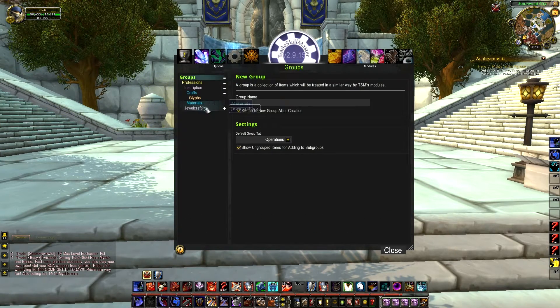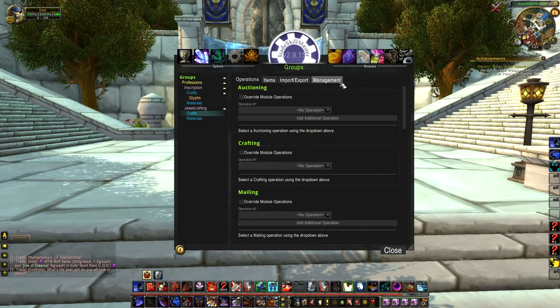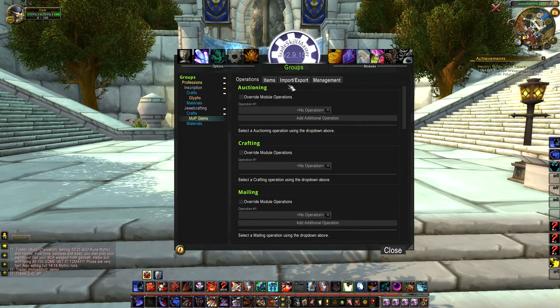You're gonna start off by going to groups. You can see now that there's a jewel crafting group, and when you open it up it shows crafts and materials — those are important, we'll get to those later. The first thing you want to open up is crafts, then you'll see a management tab and it'll ask you to create a new subgroup name. Since we're doing gems, I'm gonna call this one MOP gems.